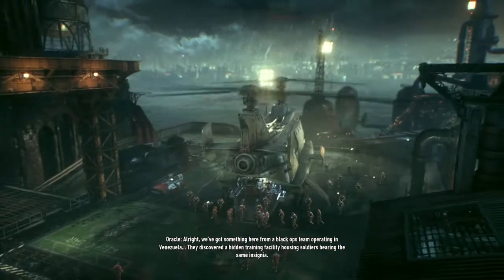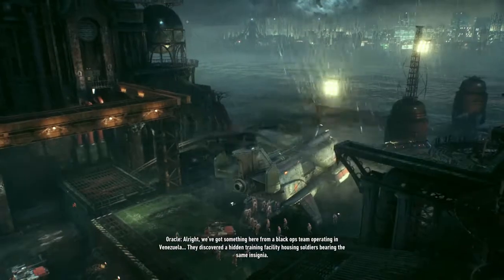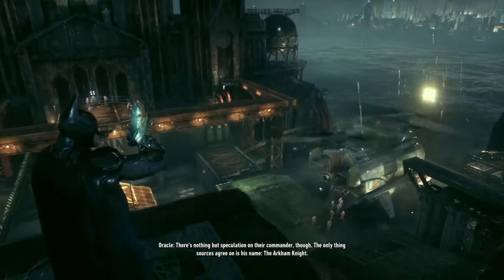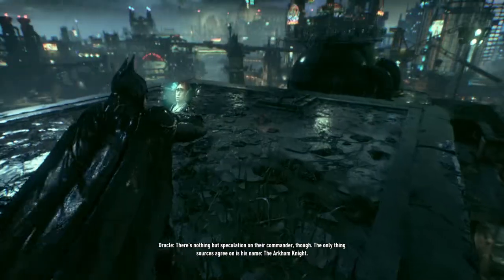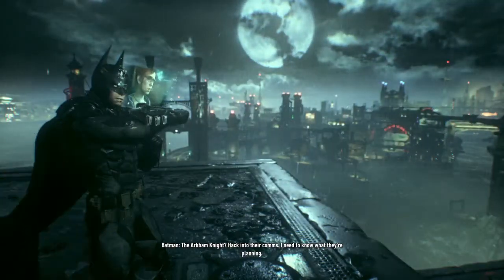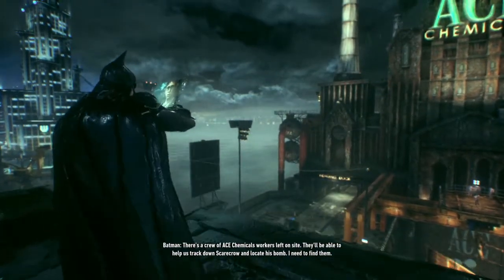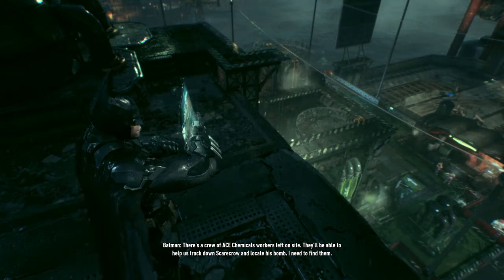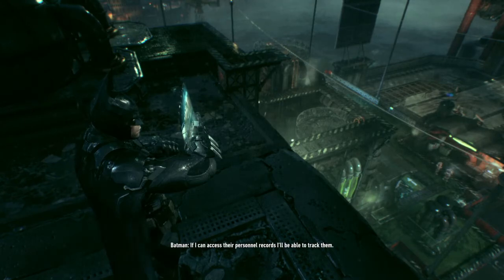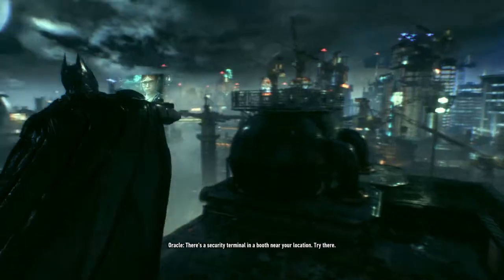All right. We've got something here from a black ops team operating in Venezuela. They discovered a hidden training facility housing soldiers bearing the same insignia. There's nothing but speculation on their commander, though. The only thing sources agree on is his name — the Arkham Knight. Hack into their comms. I need to know what they're planning. There's a crew of Ace Chemicals workers left on site. They'll be able to help us track down Scarecrow and locate his bomb. I need to find them. Each worker will be carrying a unique ID chip. If I can access their personnel records, I'll be able to track them. There's a security terminal in a booth near your location — try there.